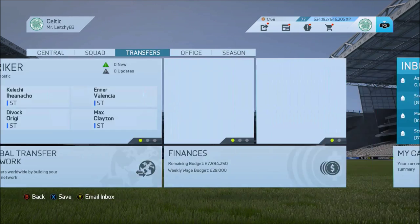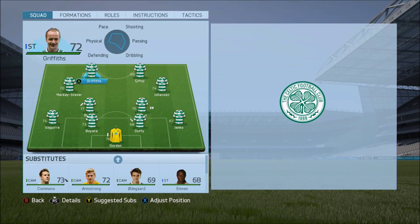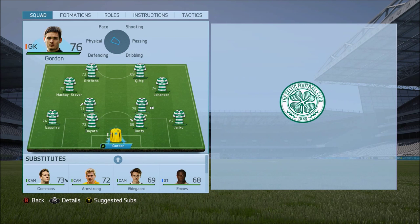This is how our team looks just now. We've moved to a 4-2-2 formation rather than the 4-2-3-1 formation. With Griffiths and Chiftje up front, Johansson and Mackay-Steven as our attacking mids, Beton and Brown as our holding midfielders, and then we've got Izaguirre, Boyata, Duffy, Yanko and Craig Gordon finishing off the team.